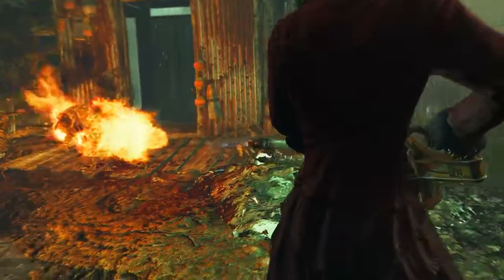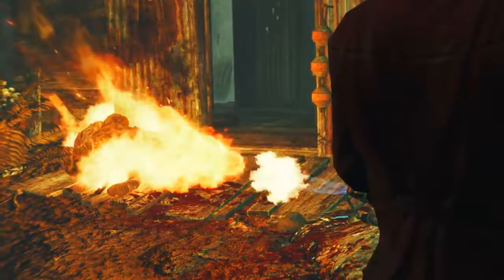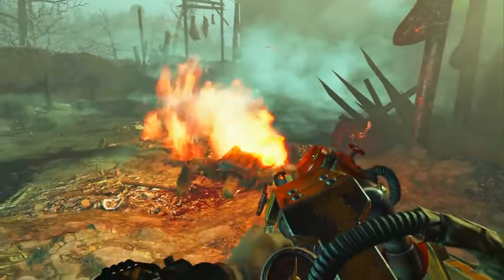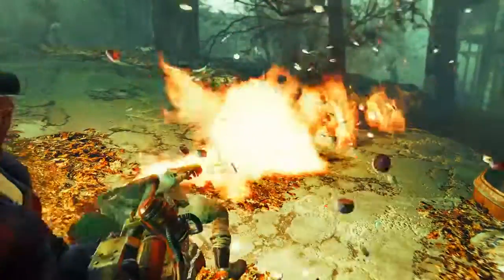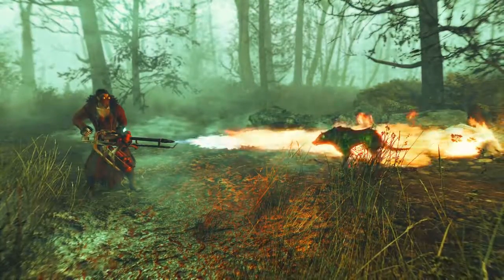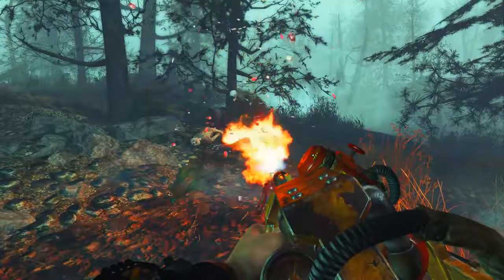Welcome back ladies and gentlemen to Far Harbor, Fallout 4's newest DLC. My name's Camel and this video is going to be a walkthrough guide in which I will show you how to acquire the unique flamer, Sergeant Ash. We will also run through its various mods and how it is best used. To acquire this weapon you will need the Far Harbor DLC installed.